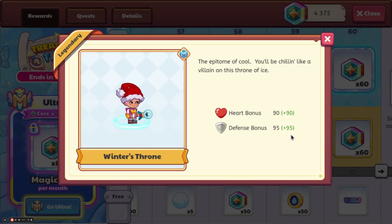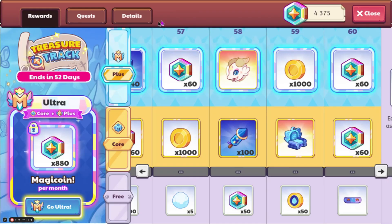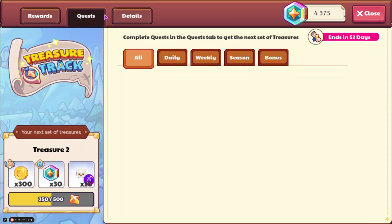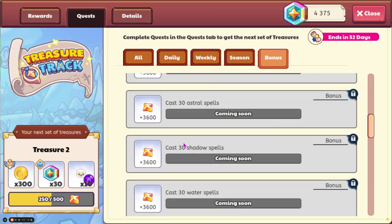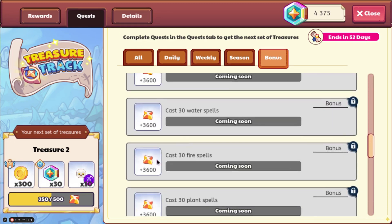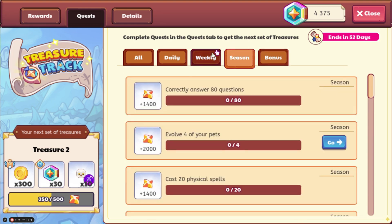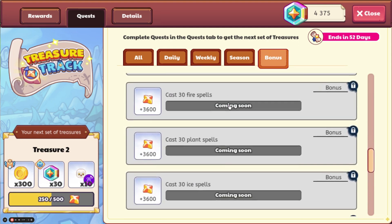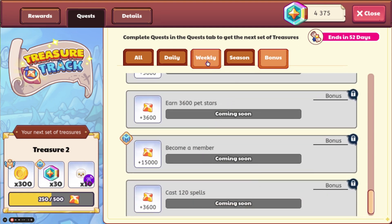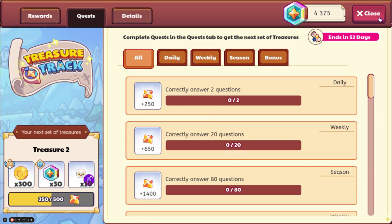We have the Winter's Throne, which is the best mount in the game. If you're a non-member, you will get Shredder, which is still a pretty good mount. If we go to the quests, I'm pretty sure nothing has changed, but if we go to Bonuses, you will get those in 18 days. They're at 3,600 points right now. Seasonal quests give 1,400 or 2,000; the Become a Member one gives 15,000, which is very high. Weeklies are 650 and dailies are 250 — pretty much everything stayed the same.